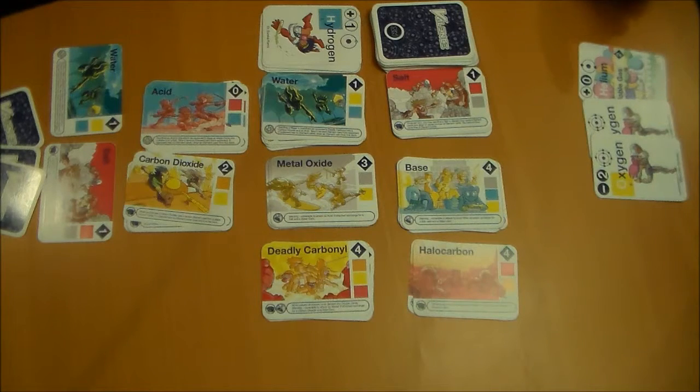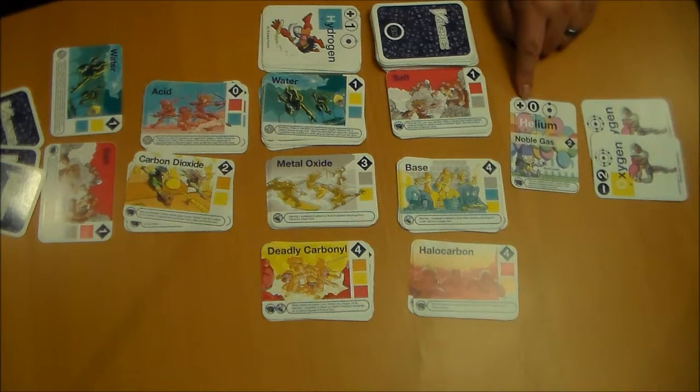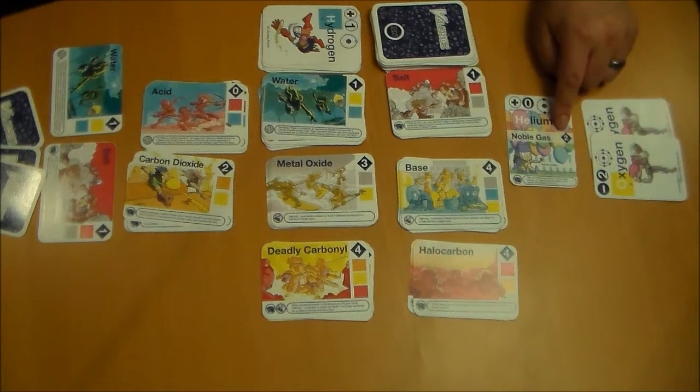There is one special atom card I'd like to mention: the helium. You'll notice that the helium has a plus zero. That's because helium is a noble gas — it is stable on its own and does not react in real life. So it itself is its own molecule card, worth two points just like any other molecule.